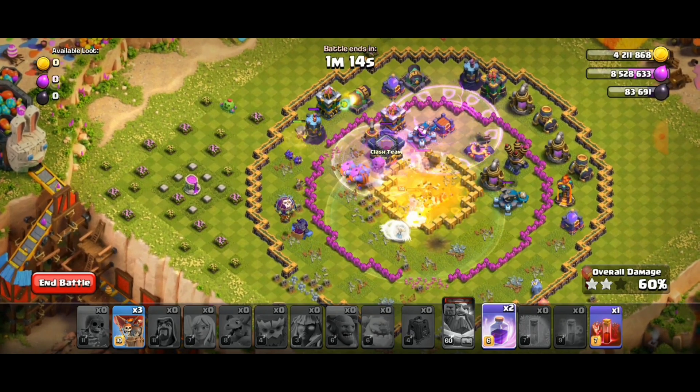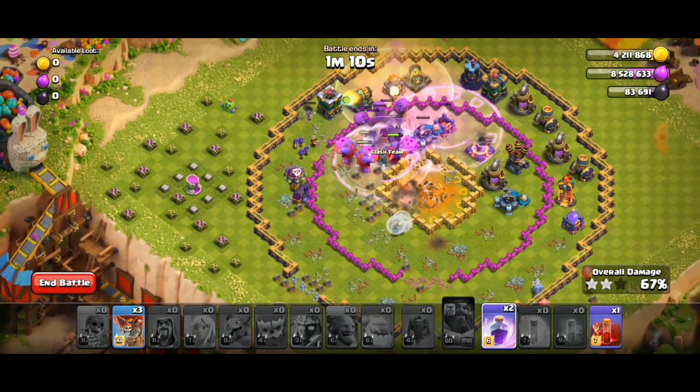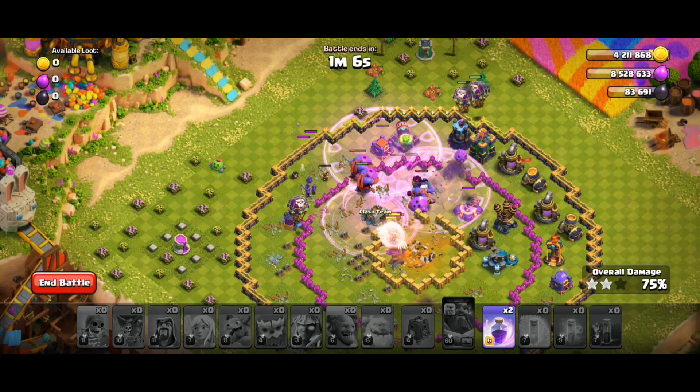Then use a rage spell when the bowlers go to attack the clan castle. Deploy the three balloons to the top wizard tower and rage again as the bowlers push through.